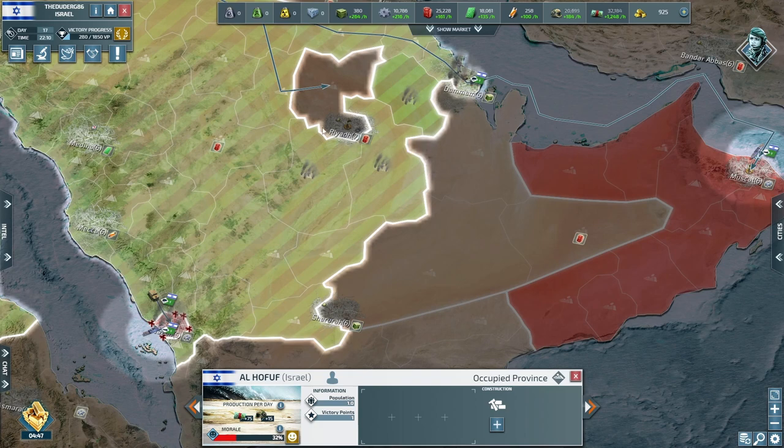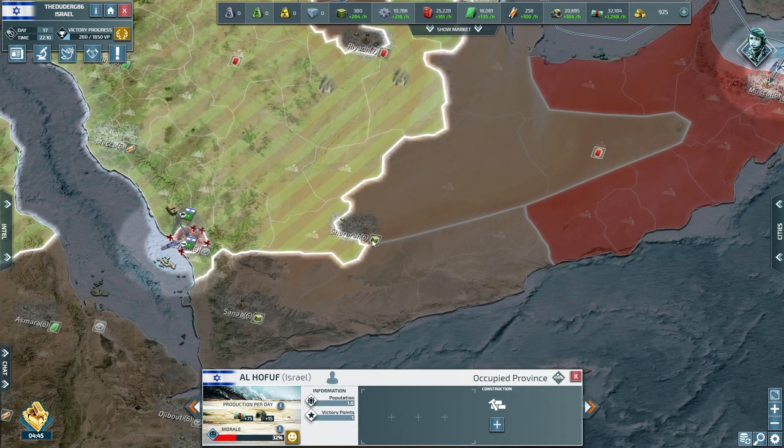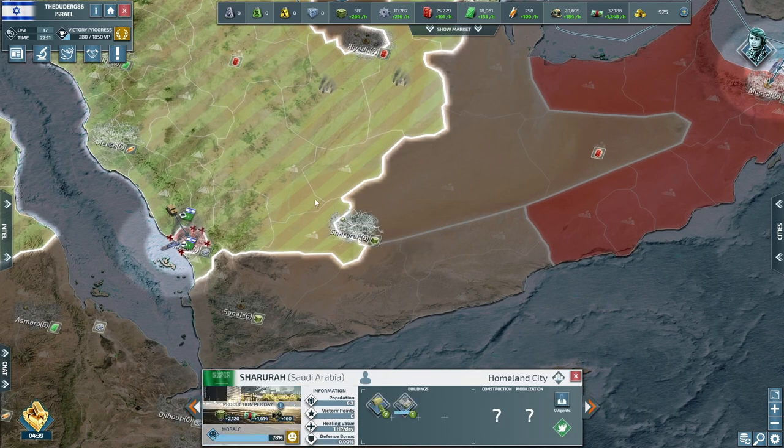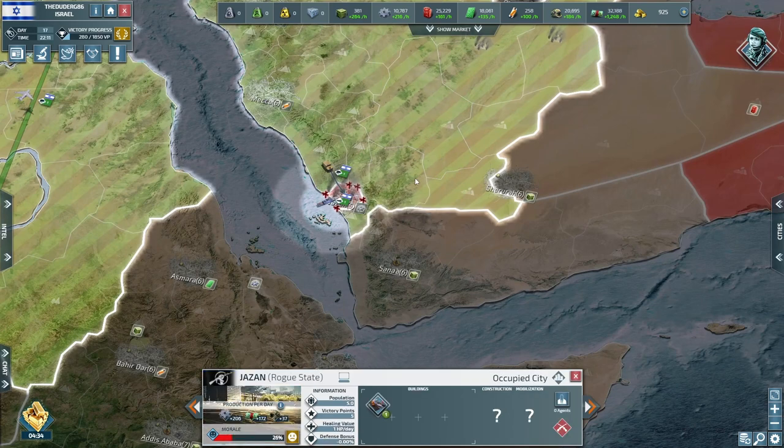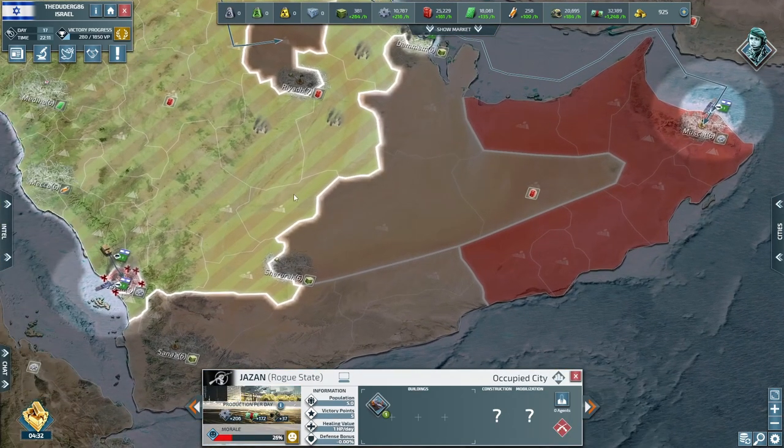Once the troops are built we'll have about six units to push down into Riyadh. Hopefully we can use that momentum to carry on pushing, maybe even into Sharura. We've cleared the city here again from rogue state so we'll be taking Jazan very soon.